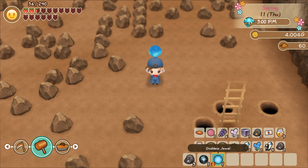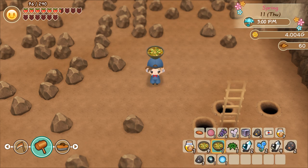I also found the Goddess Jewel. One of these basically spawns on every floor that Mythic Ore spawns on. If we can get all nine of them, I think we get a charm that lets us regen stamina. It's not really worth it to be honest — it only works outdoors when time is passing, and at that point food is kind of better.